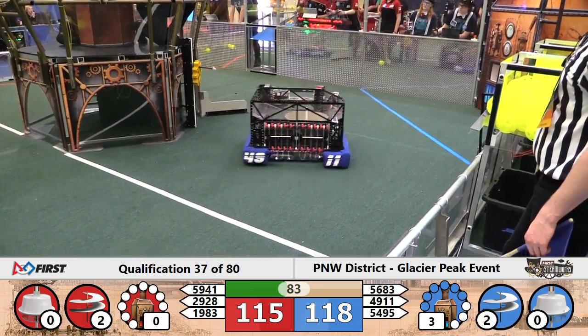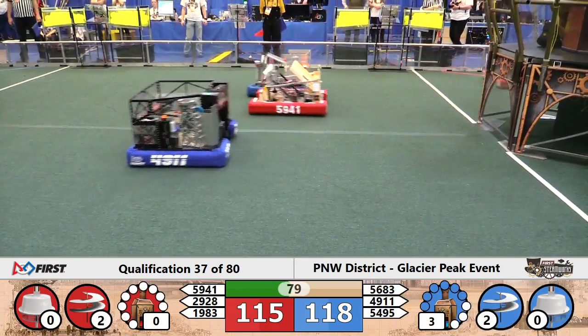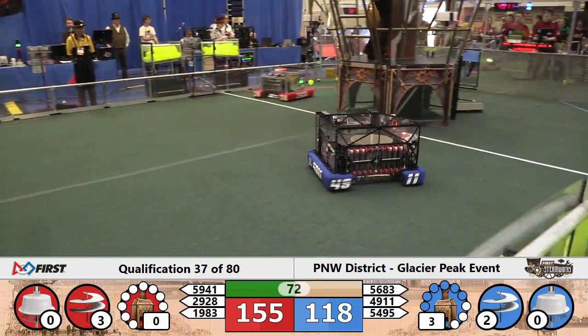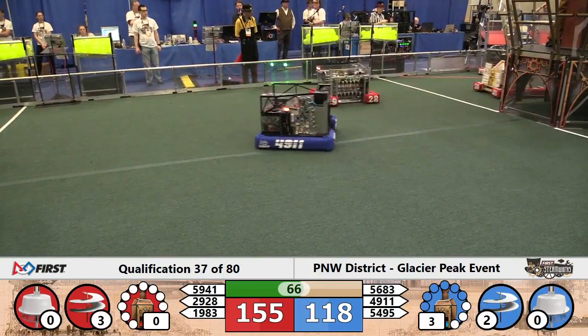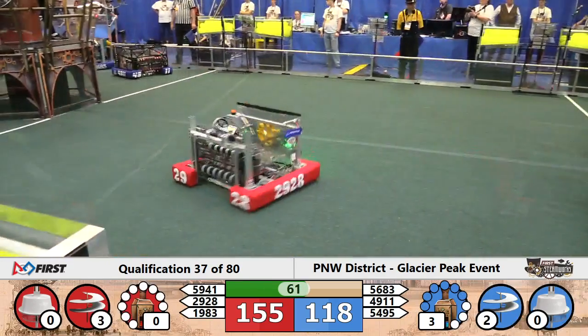Drivers skilled. They pull into position ready to drop off yet one more gear for Red. Skunks are looking good. The gear is pulled free. And now the drivers continue to try and start up rotor number four for Red. Blue Alliance with two rotors going. Red with three. Looks like they may need about four or five more gears for the Red Alliance airship.